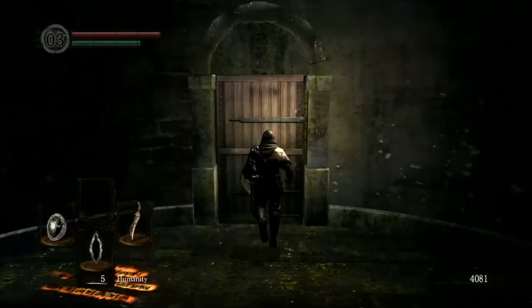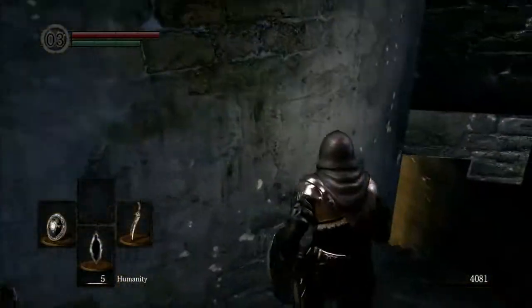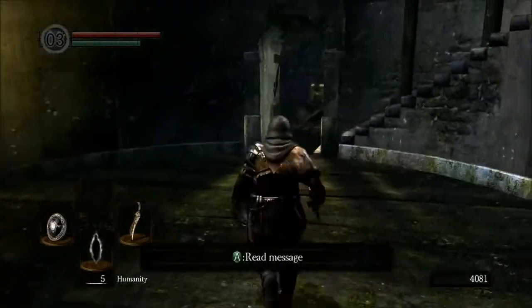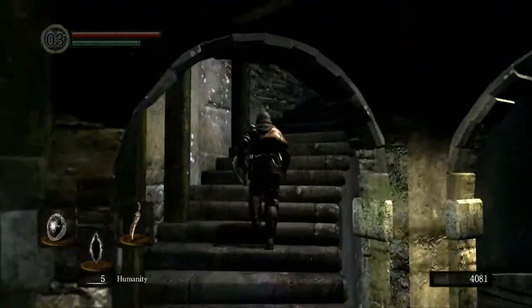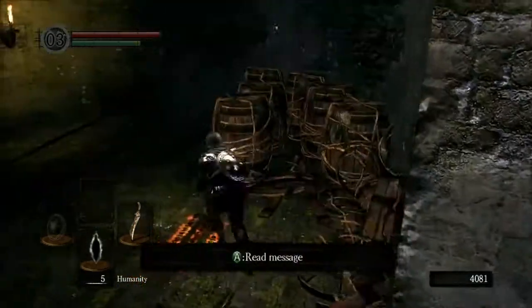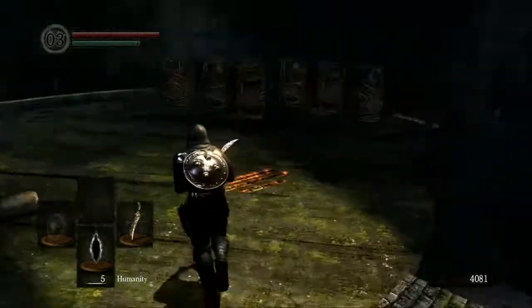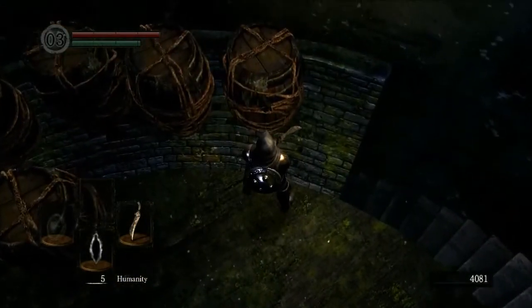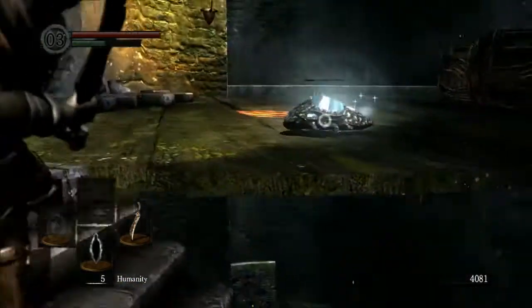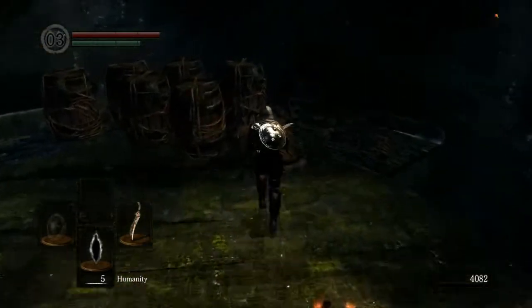There is sort of a reason to equip the ring of sacrifice — so that if we die we don't lose all our souls. Now down here is a wonderful man named Havel. We are not going to fight him, because however easy people say he is to parry, he will splatter us — we will die immediately. So we're not going to do that just yet. We're doing a dex build so I'm planning on a sort of light armor focused build. Now in here — it's a crystal lizard! We want it dead. Hot load of damage — got twinkling titanite and large titanite shards, wonderful.